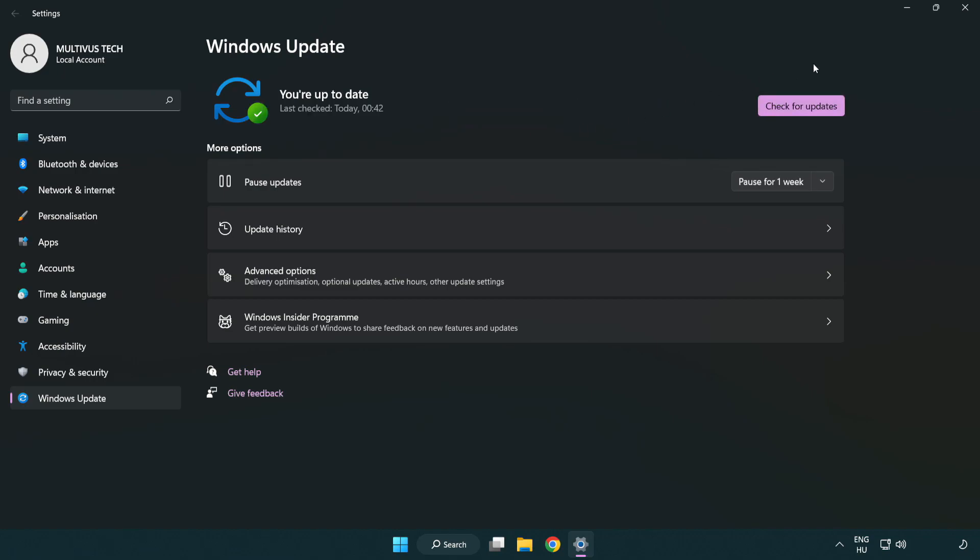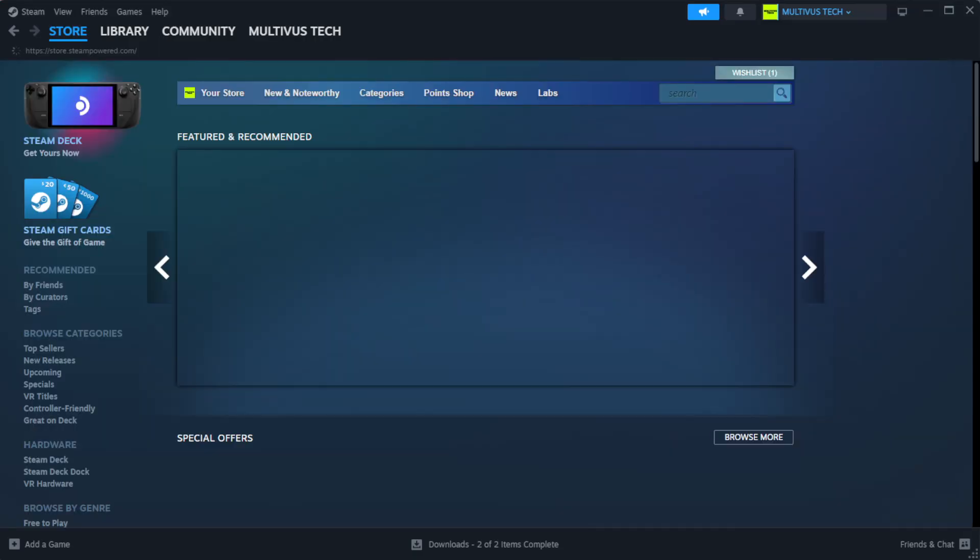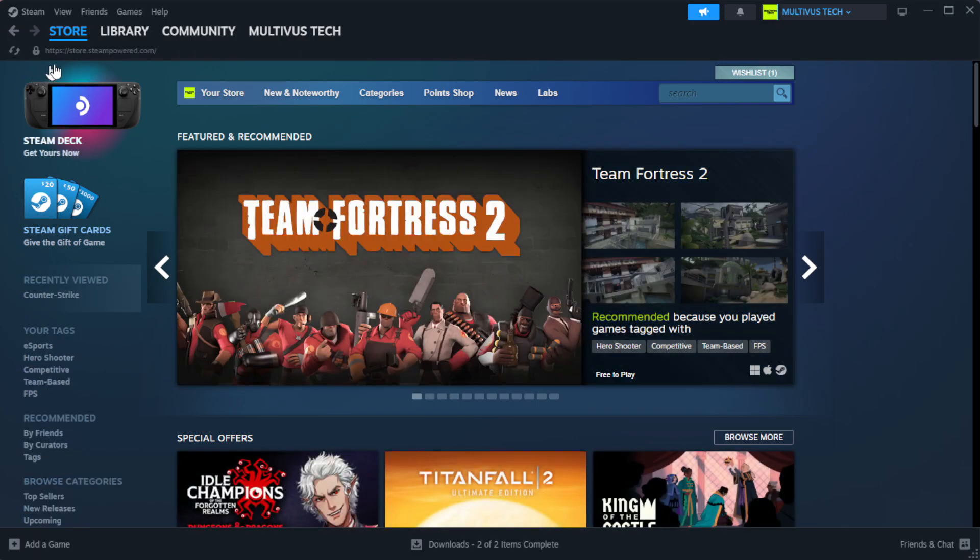After the update is completed, click Close. Then open Steam and go to the Library.